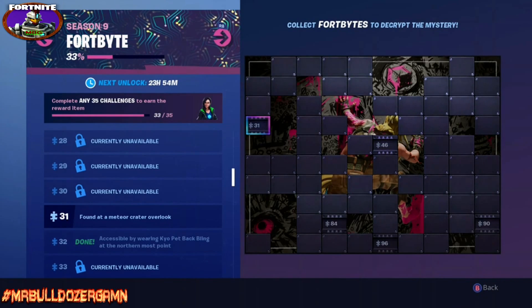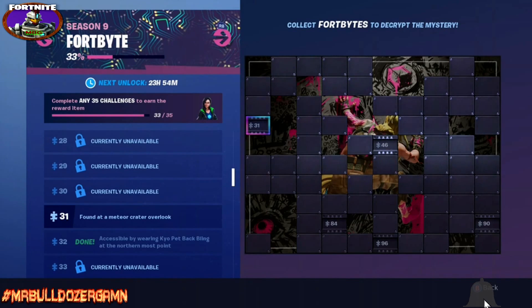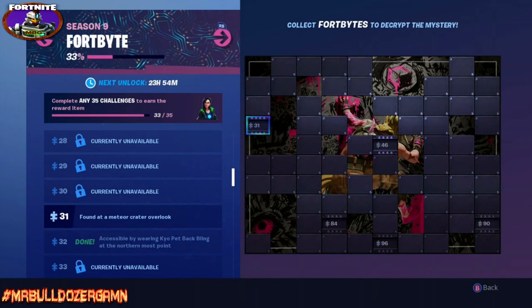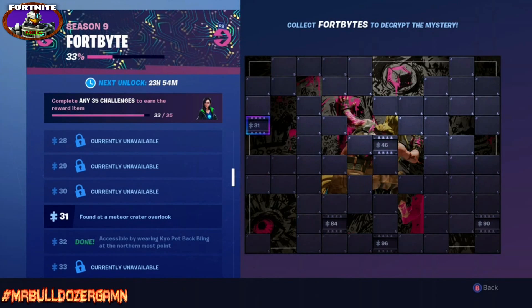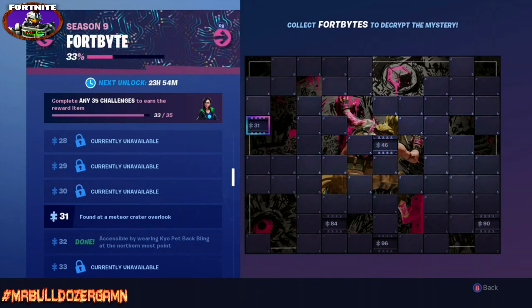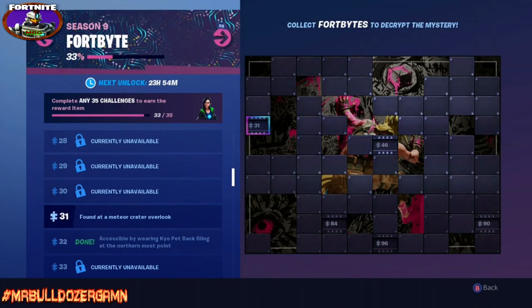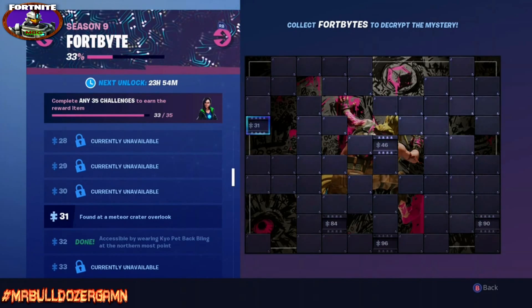This one is going to take us to a very popular location on the map — that's going to be Dusty Divot. The chip's information says found at a meteor crater overlook, and everybody knows that Divot was created by a meteor. So let's go ahead and head over to Dusty Divot.